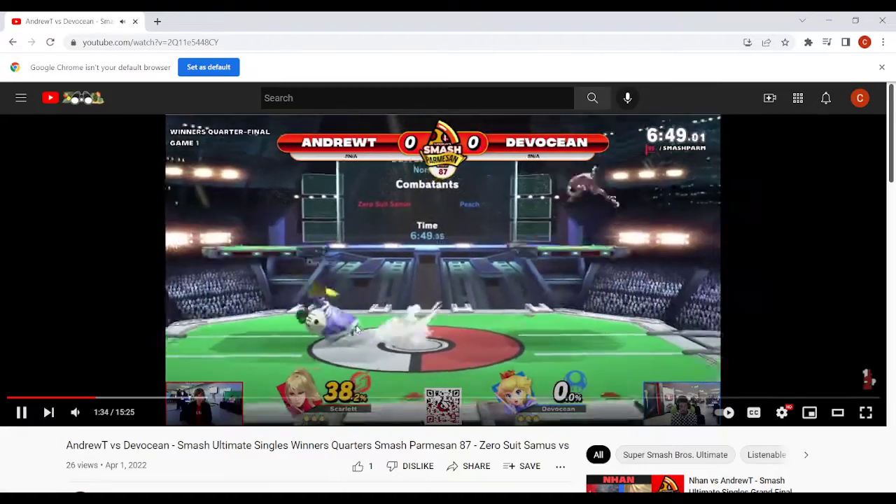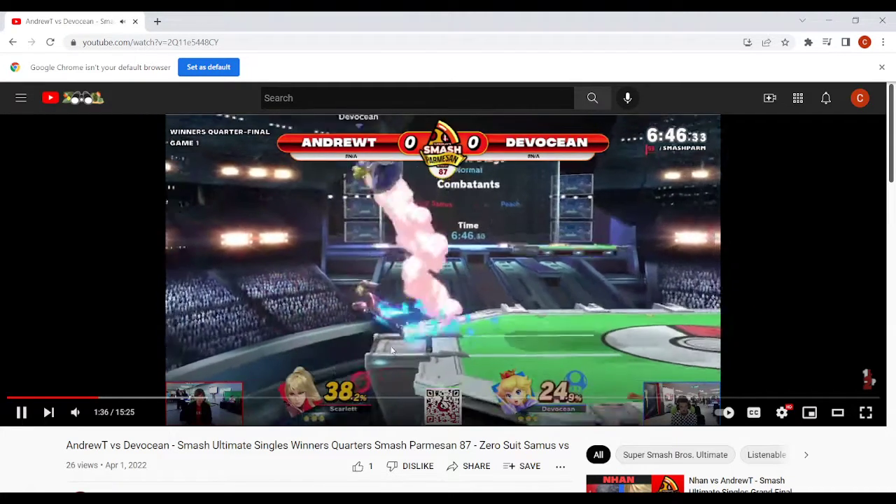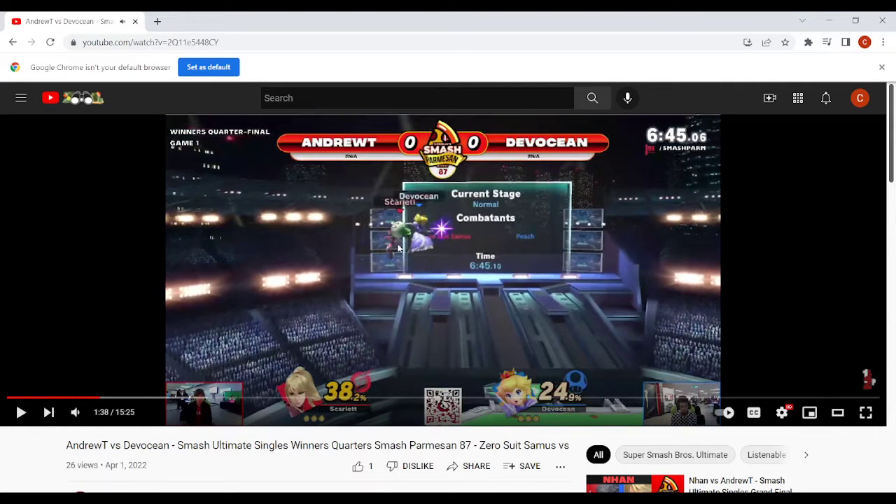There's the Nair — this is what I mean about shield pressure. Against characters like Cloud and Zero Suit, I tend to hold shield a little bit longer because they don't really get anything off of grab. Against Zero Suit, I hold shield at the start to condition the grab — it's like Pac-Man where their grab is really slow and very punishable. Here, I wouldn't have tried for a parry. I would have just held shield and waited, because most Zero Suits like to land on your shield with Nair and follow up with the frame-one jab, which you can punish with the turnip.